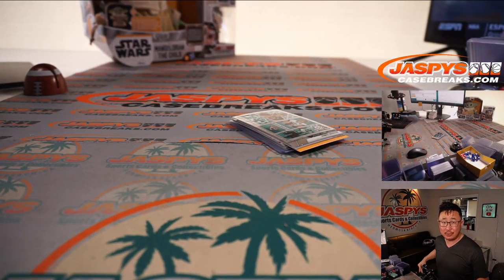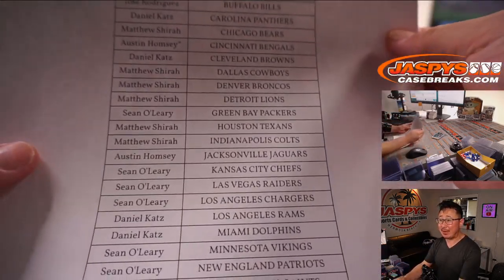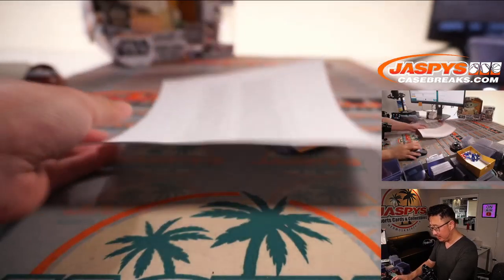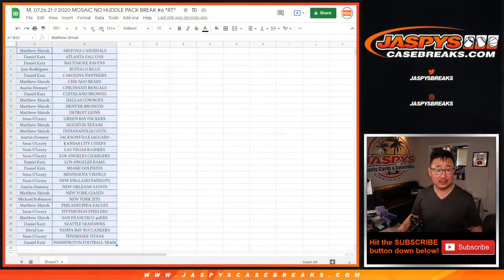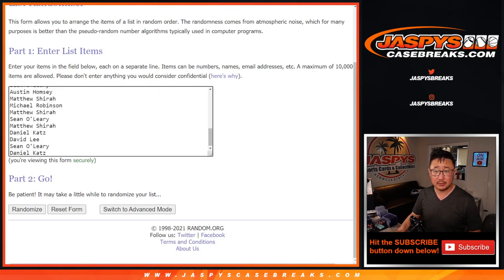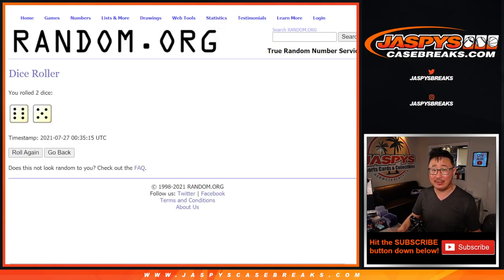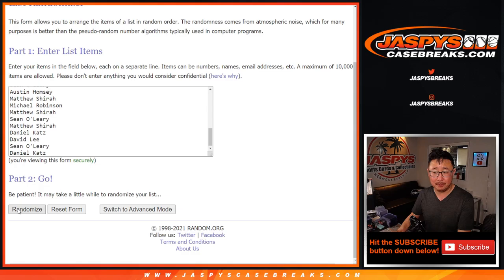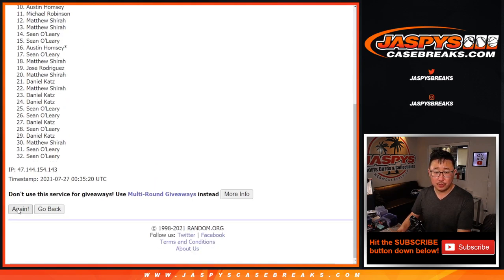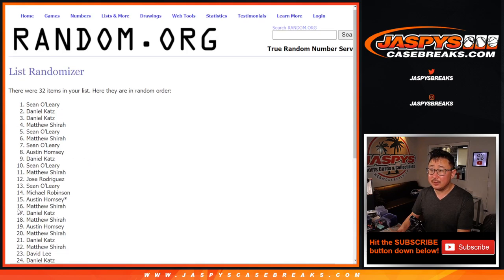Now let's see who's going to win those honors football spots. It's only the top five out of this list right here, so fingers crossed — get the four leaf clover, lucky rabbit's foot, so on and so forth. New dice, new list. Let's roll it and randomize that list. Six and a five, 11 times. Top five after 11. One, two, three, four, five, six,